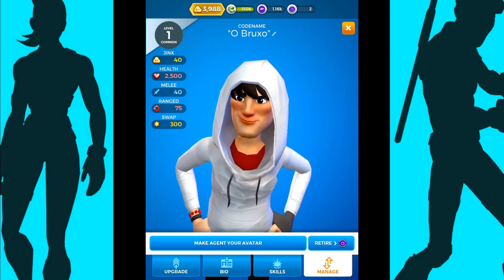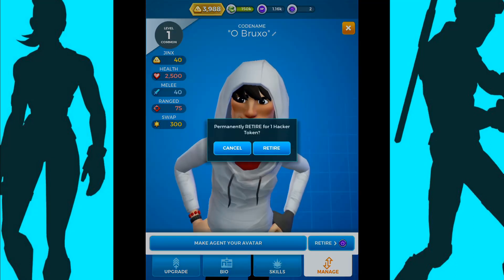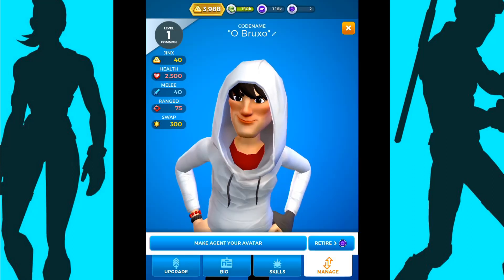You've also got manage, and you can see at the bottom right there's a little retire button. If you choose to retire the agent, that will basically take that agent out of your team. This specific agent being a hacker — you can retire them for one token.